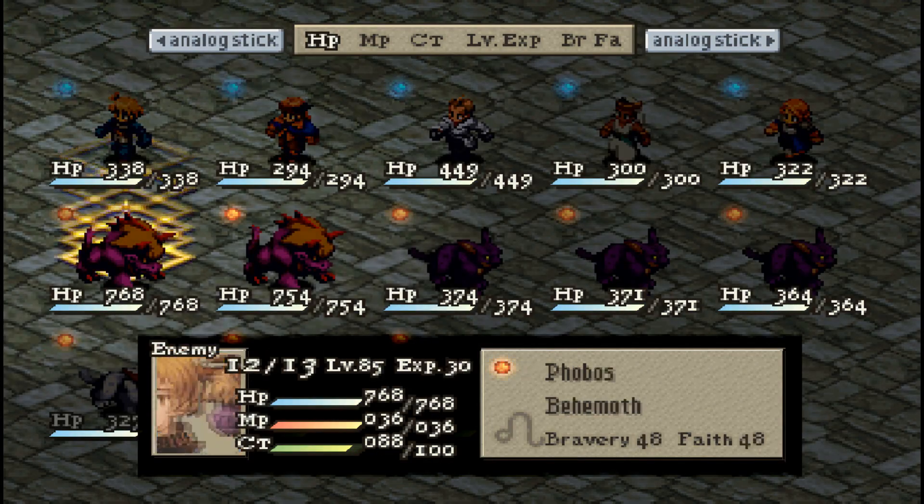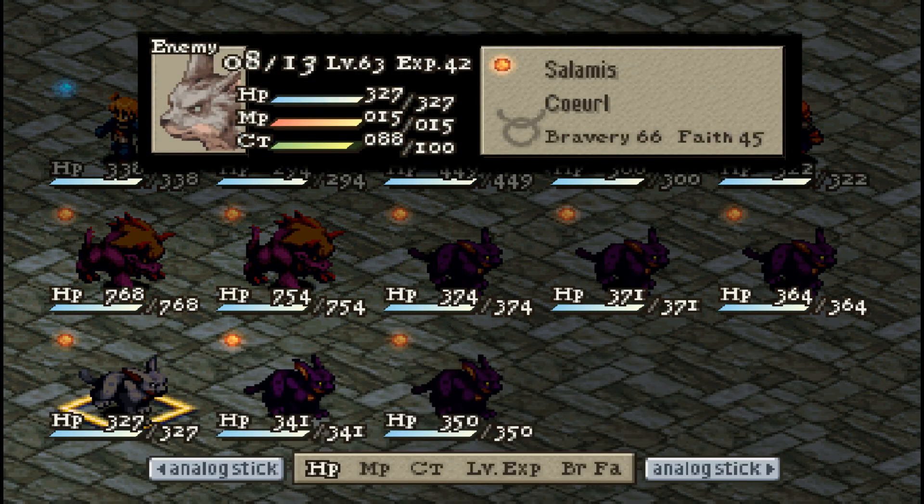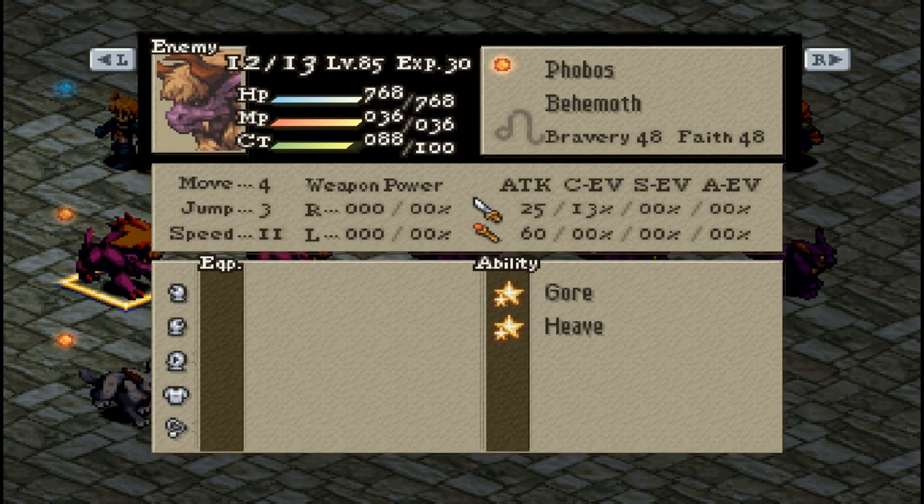I should take a quick look at the unit list. On all of these levels there's a chance to encounter humans. As we saw in the last one there were three — I'm not being very lucky with that. Phobos the Behemoth with 768 hit points and level 85.